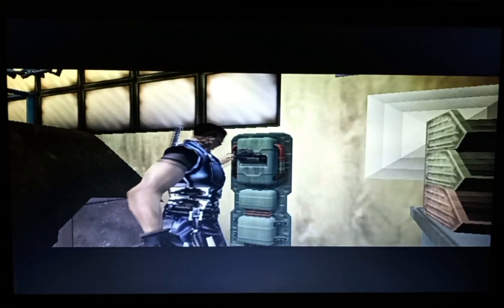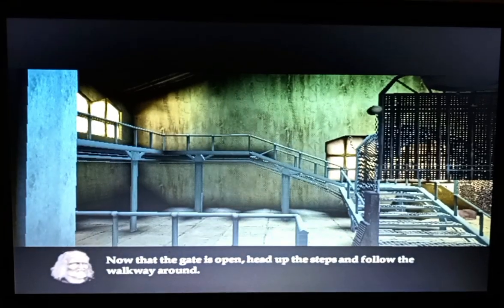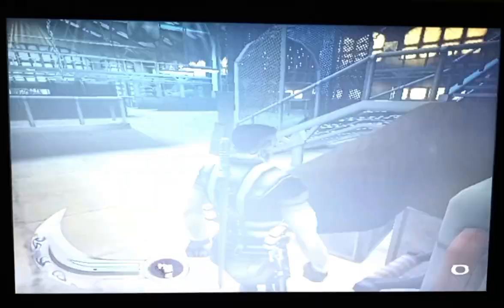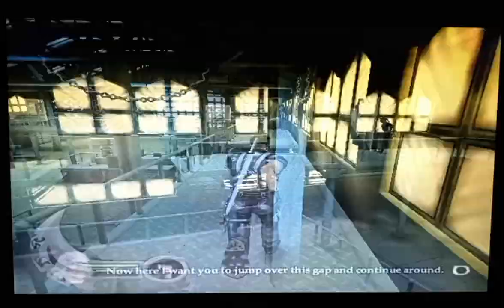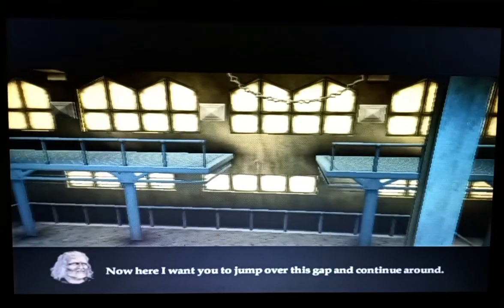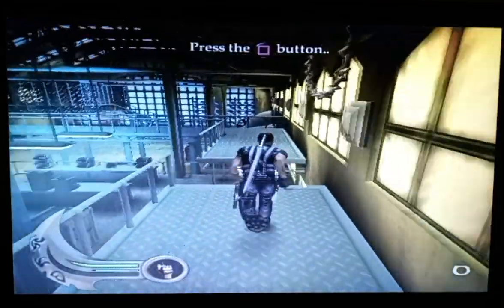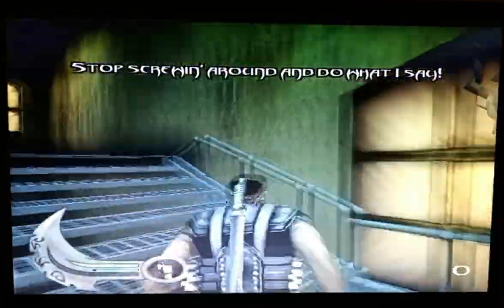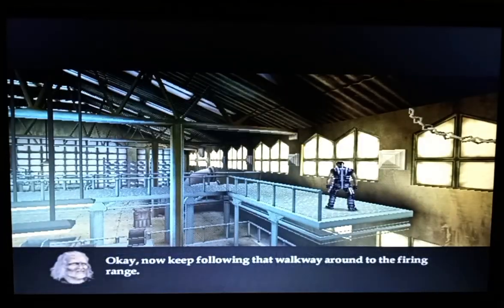Now that the gate is open, head up the steps and follow the walkway around. Now here I want you to jump over this gap and continue around — press the square button to jump. Come on, even an old man like me could make that jump. Stop screwing around and do what I say — get up those goddamn steps.